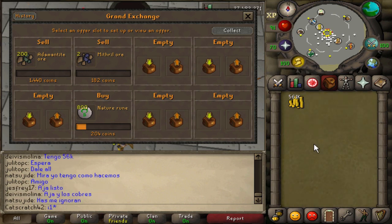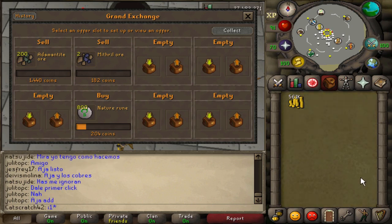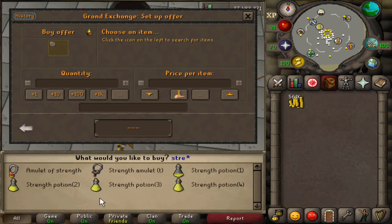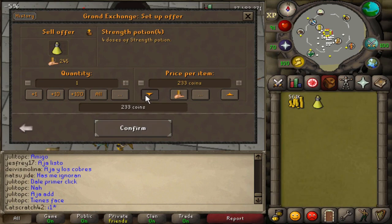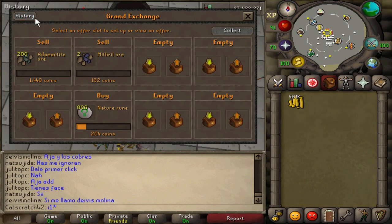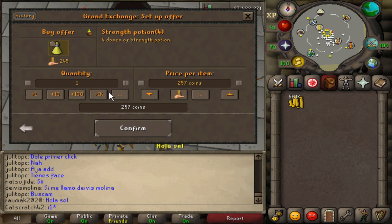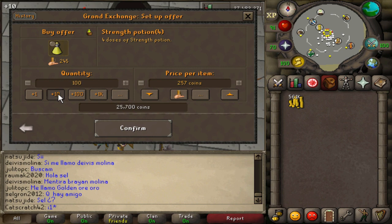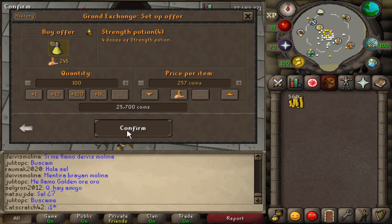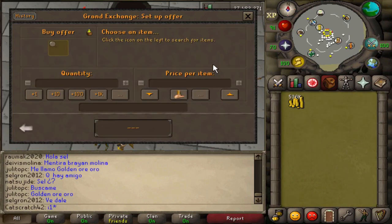Moving on to the miscellaneous section — a couple of good items I know flip well from my free-to-play days. First is strength potions. The margin is usually only about 2gp, but people need to buy these for PvP — the strength potion is the only free-to-play combat potion besides energy potions. We'll do a small 25k flip on these: buying at 257 each and selling at 259 each. We'll let those sit.